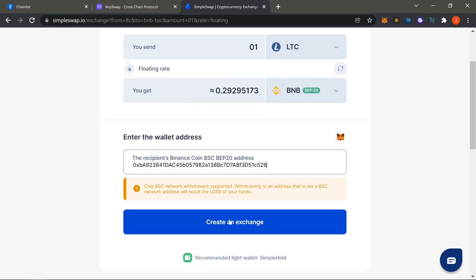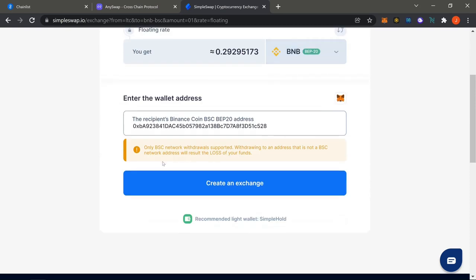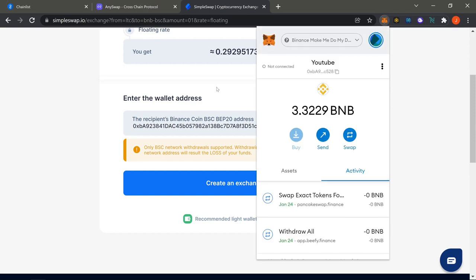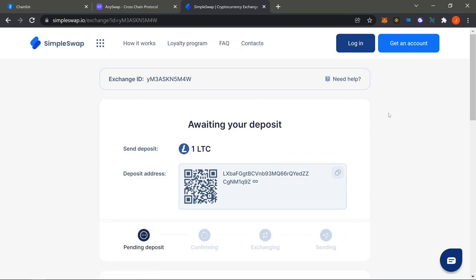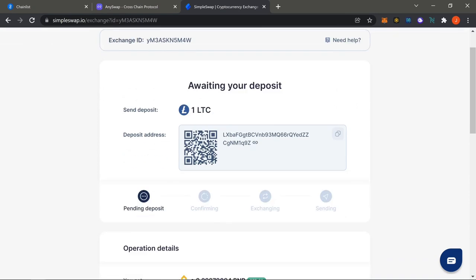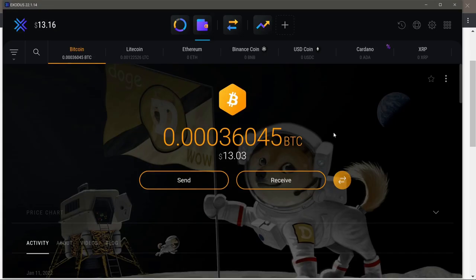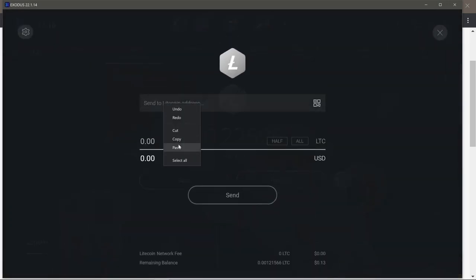Copy and paste your address, then create the exchange. When you create the exchange it'll generate a contract that tells you where to send your Litecoin. Note that it says 'only BSC network withdrawal supported,' so make sure this is a BEP-20 address. If you're in MetaMask and already have Binance added, you're fine. Hit 'Create Exchange' and it'll ask you to send the funds — that's how it picks it up.